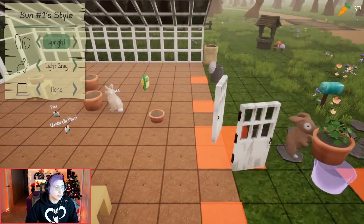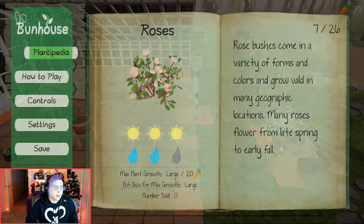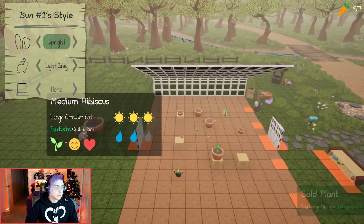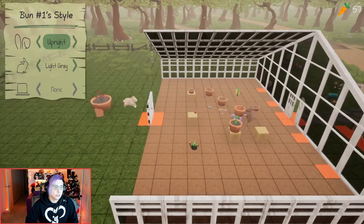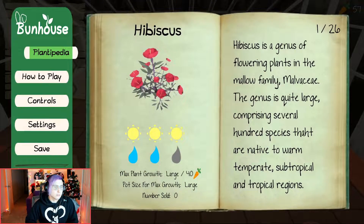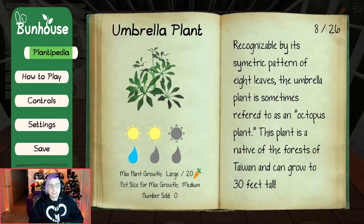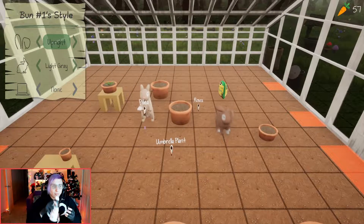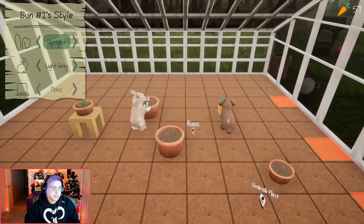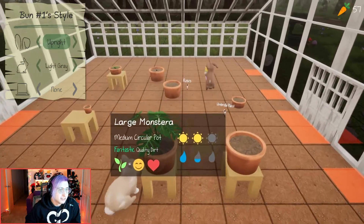I'm going to check the Plantipedia real quick — roses: three sun, large pot, got it. Our large pots. The medium hibiscus and medium monstera can both get large. Umbrella: two water, only one water needed, medium pot. I didn't put any dirt in it — oh jeez. We've got orders to make, things to fill — you can't be putting no dirt in the pot. I thought this was a nice retirement; I didn't realize it was so stressful. We've got a business to run.